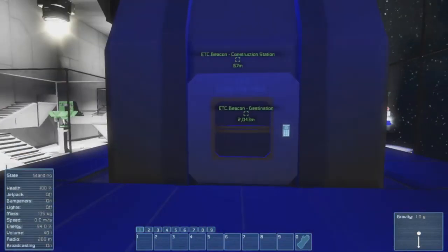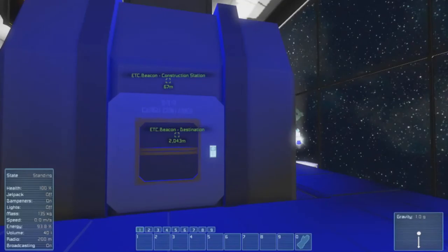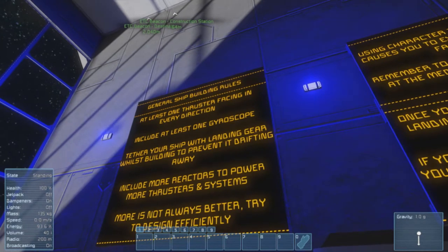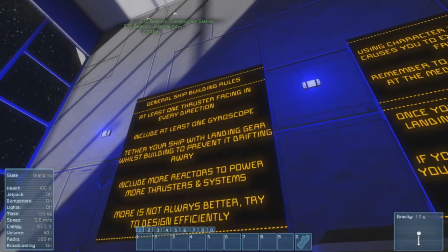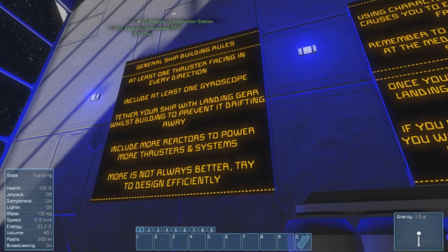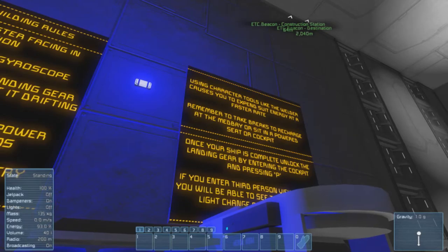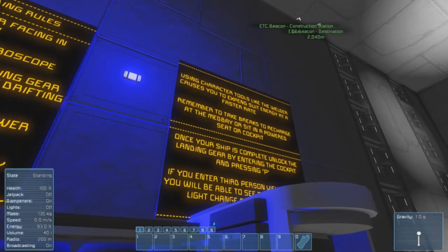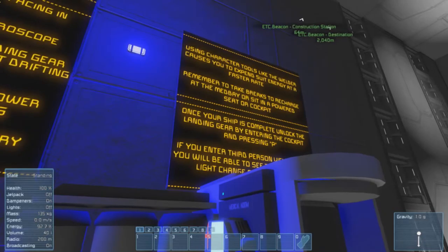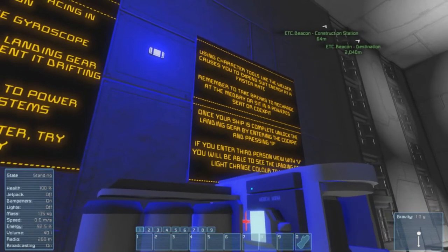This is my first ship, so I don't know where I'm supposed to go — it doesn't really tell me. ETC Beacon Construction Station, ETC Beacon Destination. General ship building rules: at least one thruster facing in every direction, include at least one gyroscope, tether your ship with landing gear whilst building to prevent it drifting away, include more reactors to power more thrusters and systems. More is not always better — try to design efficiently. Using character tools like the welder causes you to expend suit energy at a faster rate. Remember to take breaks to recharge at the medbay or sit in the powered seat or cockpit. Once your ship is complete, unlock the landing gear by entering the cockpit and pressing P. If you enter third person view with V you will be able to see the landing gear light change colour to yellow.